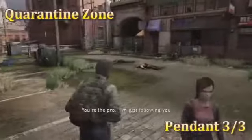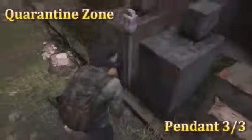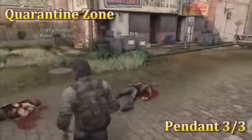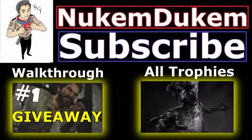The next one is pendants — this is actually the last pendant in the level. This is after you get Ellie, and you're just gonna find it right over there. That's it, guys! Be sure to check out the walkthrough on the other chapters as well. If you have any problems at all, check out the description — I'll try to post anything that will be helpful for you guys. Thanks for watching.